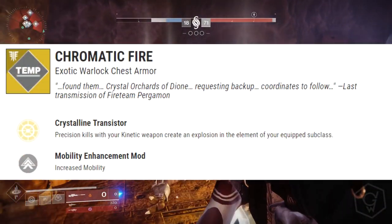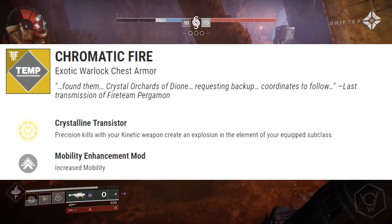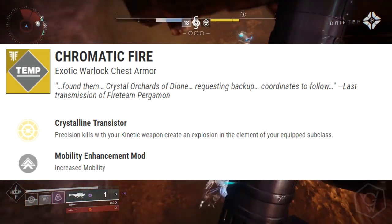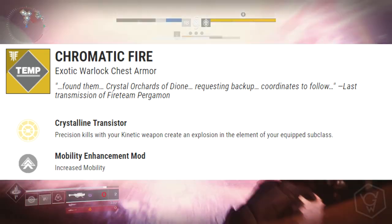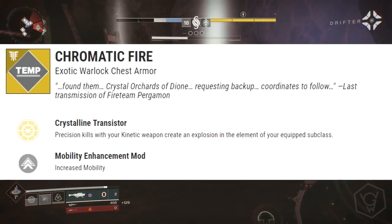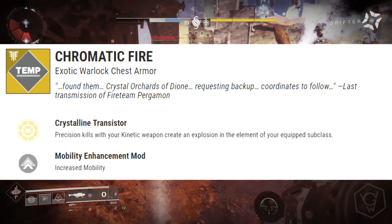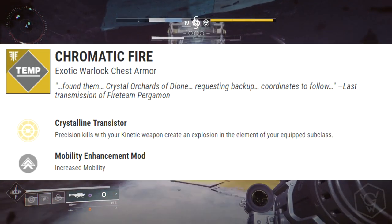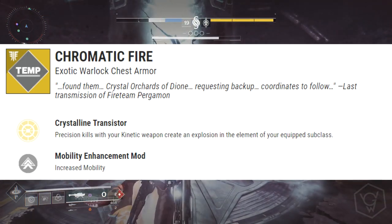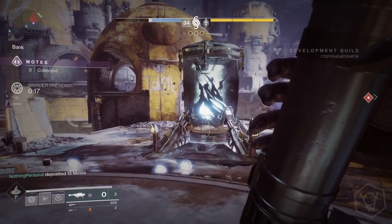We've got the Chromatic Fire, an exotic Warlock chest armor piece. The exotic perk is called Crystalline Transistor: precision kills with your kinetic weapon create an explosion in the element of your equipped subclass. So if you're a Voidwalker it's obviously going to be Void, and if you're on an Arc subclass it's going to be Arc. We saw this in the trailer as well.